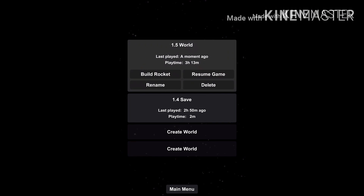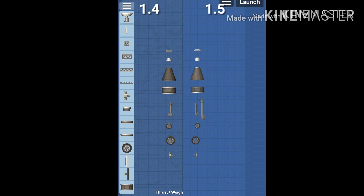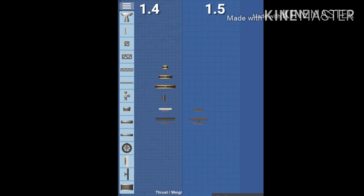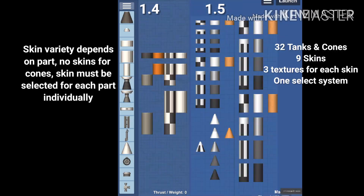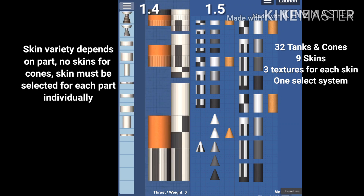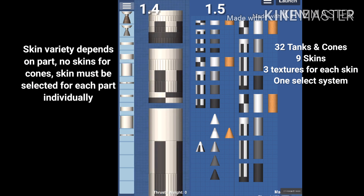You can also rename or delete saves. Before we get into the new building menu, let's take a look at the new and changed parts. You can now see all of the new textures compared. There is a new big landing leg, new aerodynamic cones and resized fairings. Fuel tanks, aerodynamic cones, fuselages and all fairings now have access to a huge variety of skins compared to 1.4, where the skin variety was different for each part.